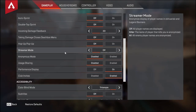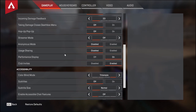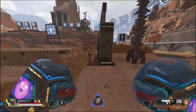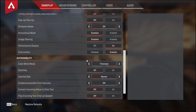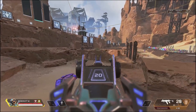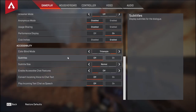There are a bunch of streamer mode and anonymous mode settings — if you're not a streamer, you don't need those, they're completely irrelevant. Performance display I have turned on because I like to monitor my latency and FPS. I also have colorblind mode turned on using Tritanopia, which gives you a yellow optic — I find this a lot easier to aim with. The rest of these settings are irrelevant.